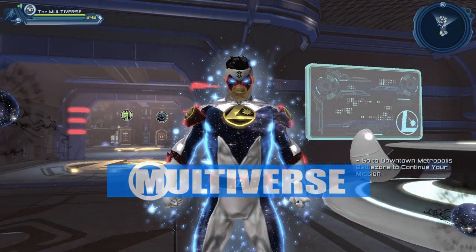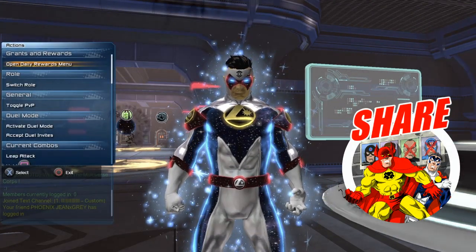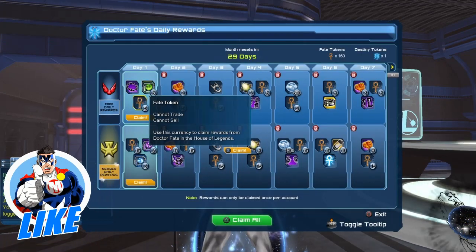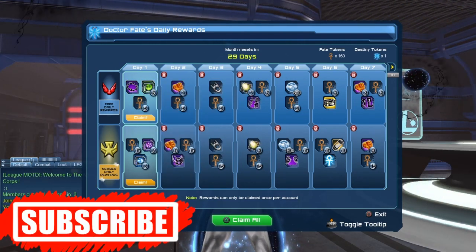Hello heroes and villains, welcome to Multiverse. We have the new rewards for the month of September. If we go to the grants and reward menu and open daily rewards, we can see the rewards for today. We got the Enhanced Fujinaut belt box, 5 Dionysium, and 5 Fate tokens.